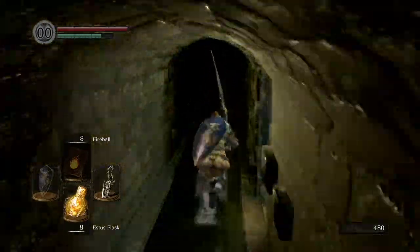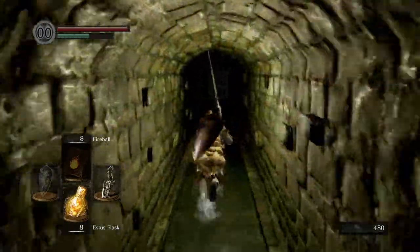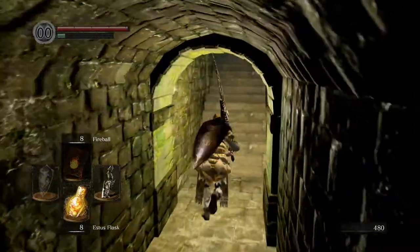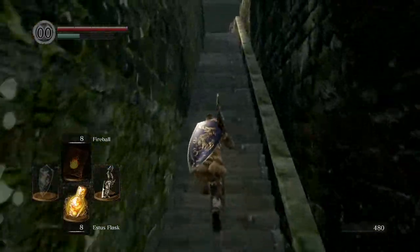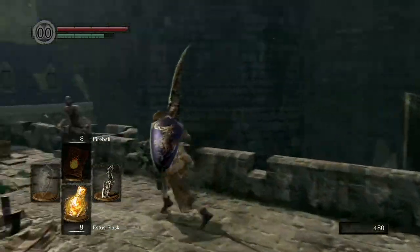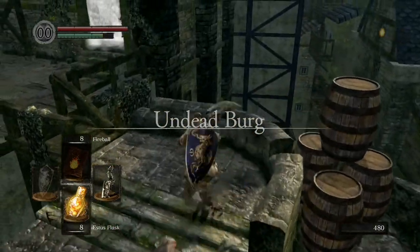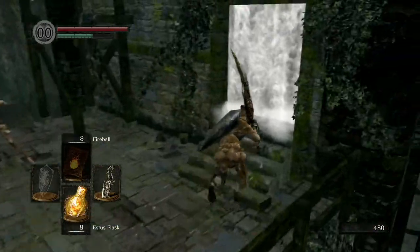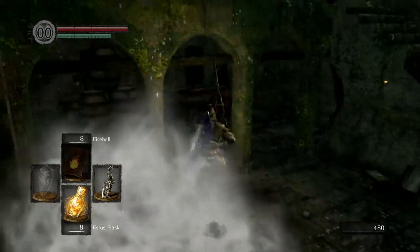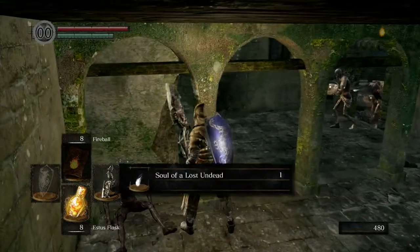Head along the corridor and there will be a left turn just up here. Come in here and up these stairs. Just be careful none of these enemies stun-lock you — some of them will do a flurry of attacks and it can stun-lock you if you're not careful. Grab the soul here.